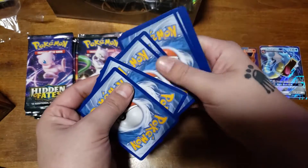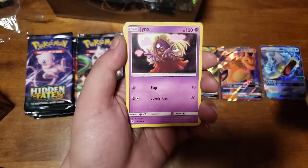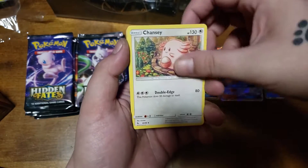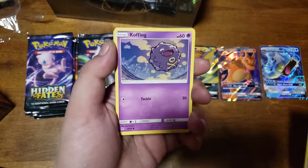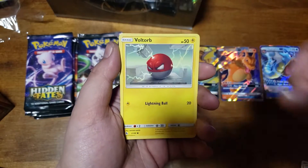First pack. Water Energy, Jinx, Charmeleon, Chansey, Ekans, Koffing, Pyrus, Cubone, Bolt Orb.